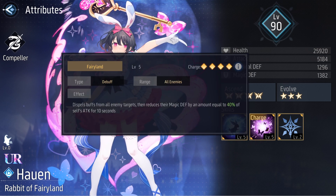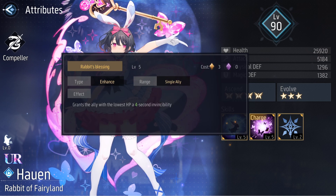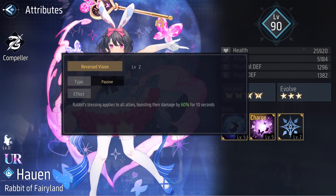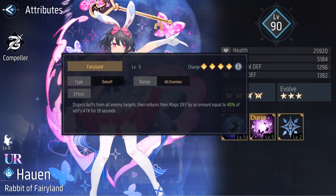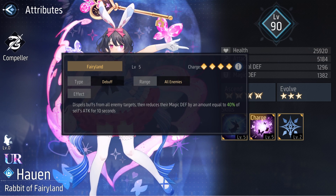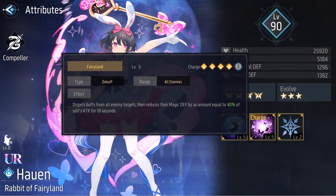Overall, her kit does no damage — the only damage you'll see from her is through her basic attacks, which occur automatically. But she has a nice hefty 60% damage boost — not an attack increase, just a straight-up damage boost, which is a nice external boost that isn't really that common at the moment. Her charge skill also dispels all buffs, including for example a Fallen's invincibility and barriers, on top of reducing their magic defense by 40% of her own attack.